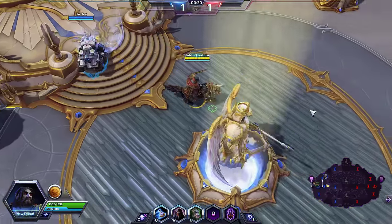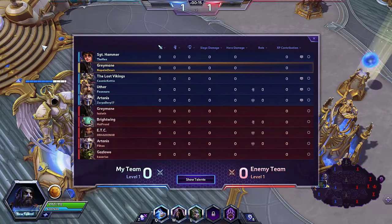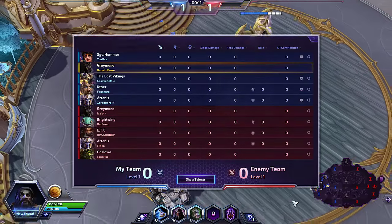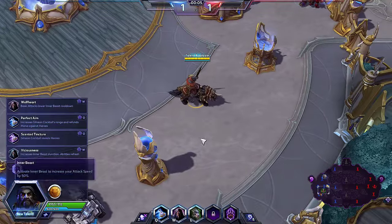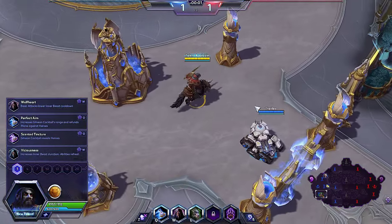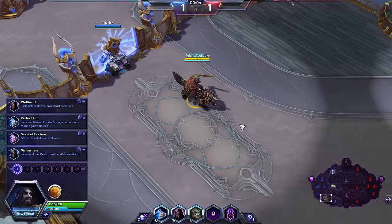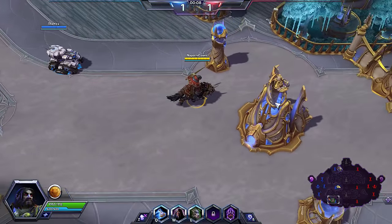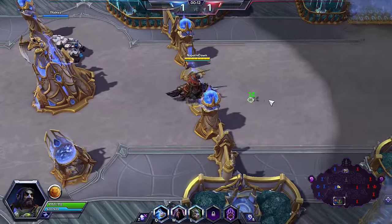Starting off looking at the enemy team — they have a Greymane, a Brightwing, an ETC, an Artanis, and a Gazlowe. We have Hammer, the Vikings, Uther, and Artanis. So there's no stealther. In looking at what I've got for level one talents, I'm probably going to go with Wolf Heart, so you get to see what beginning laning looks like on him.